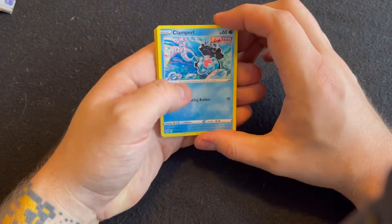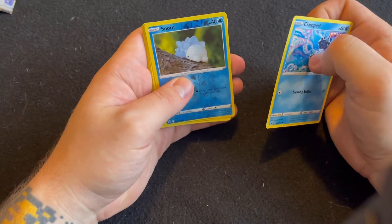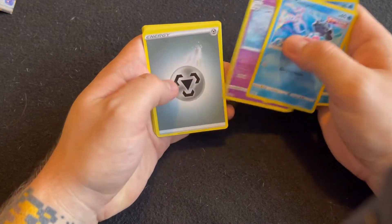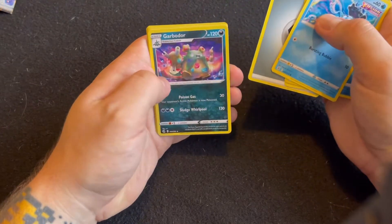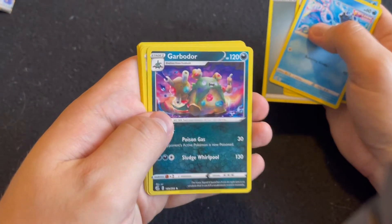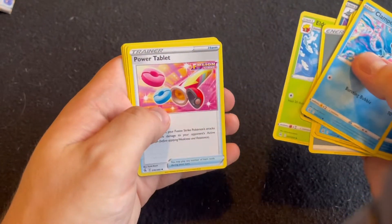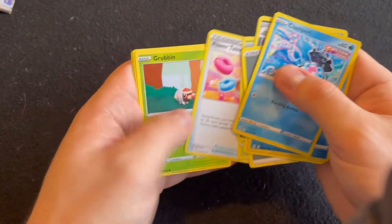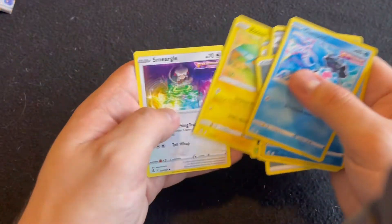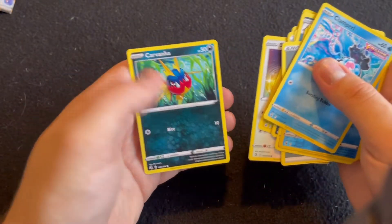We got Clam Pearl, a Reverse Holo Snum, Cursola, an Energy, Garbodor — oh, that's a cool-looking card. We got Eldegoss — some of these I never even heard of, man. Power Tablet, Grubbin, Rotom — that's an interesting-looking card too. Smeargle and Carvanha.